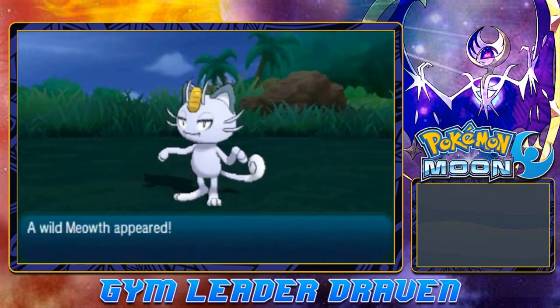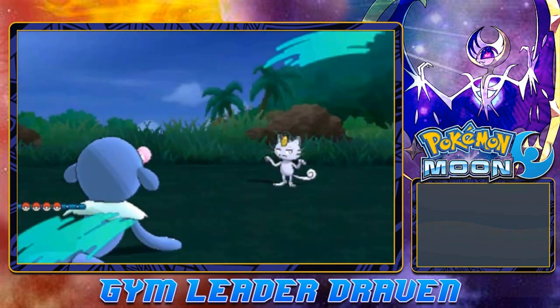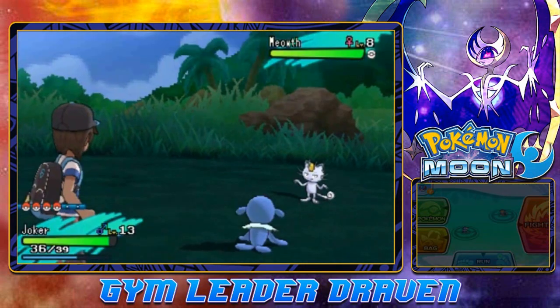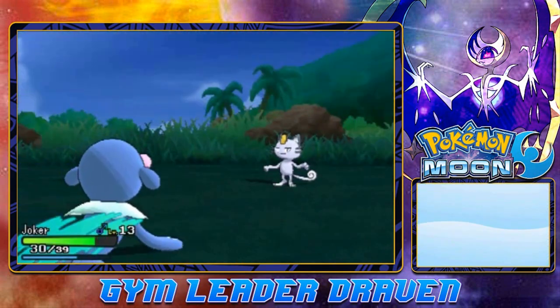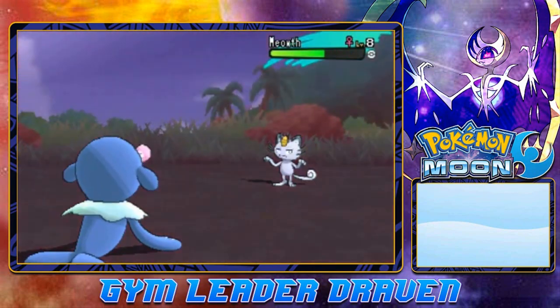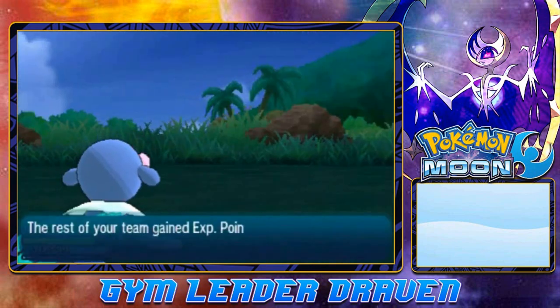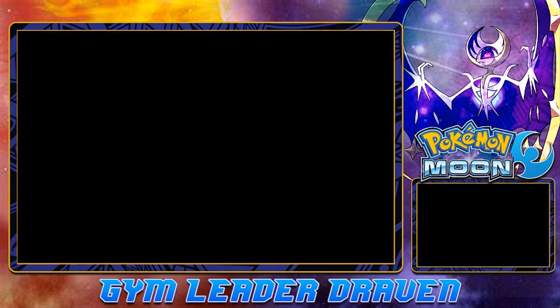Here we have an Alolan Meowth ready to pounce on us. Let's go right ahead and beat this Pokemon — apparently when you beat it, it can drop a few good prizes or items. Here we go with Disarming Voice. Alolan Meowth has been defeated. Ultra Psycho grows to level 8, though no items were dropped.